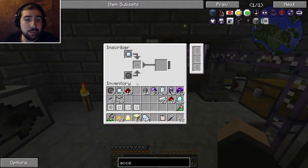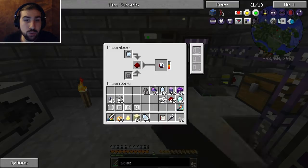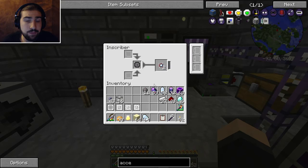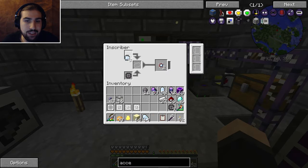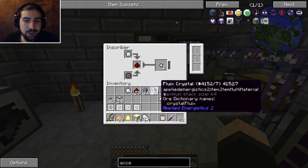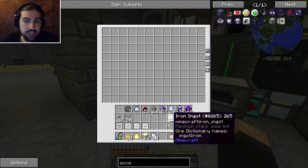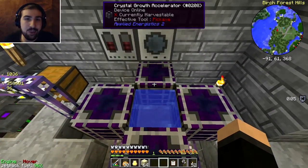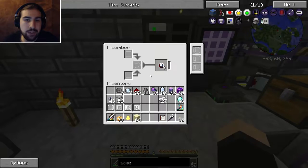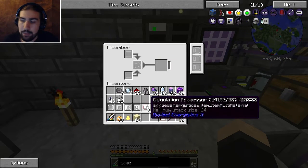I'm ready to start making the calculation presses here. I just need to put the redstone in. Unfortunately I have to make these before I get the acceleration cards. The thing is you can only put one of each item into the inscriber at a time, which is why I have the hopper there. I'm not sure if the hopper is going to work for this though. Yeah, it only puts it into that one slot. So that's a bit of a bummer - I do have to manually do this still, which is annoying.